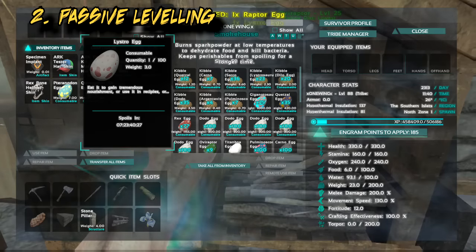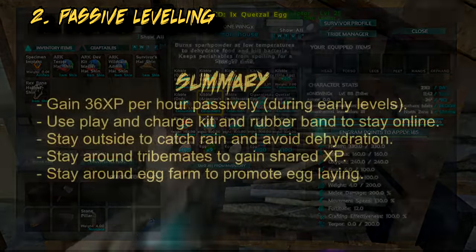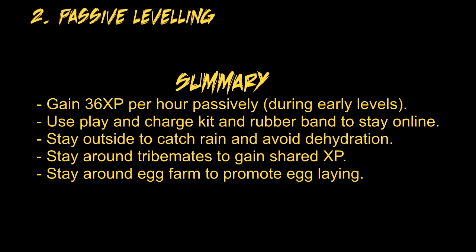In summary: you gain 36 XP every hour but only in the low levels — once you pass a certain level you won't get that anymore. On Xbox you have to use the play and charge kit, otherwise it'll time you out, and keep spinning around in circles. Stay outside if you can because you dehydrate far faster than you starve and rain will keep you alive. Staying around working tribe mates will give you shared XP, and try to stay around the egg farm to promote egg laying.